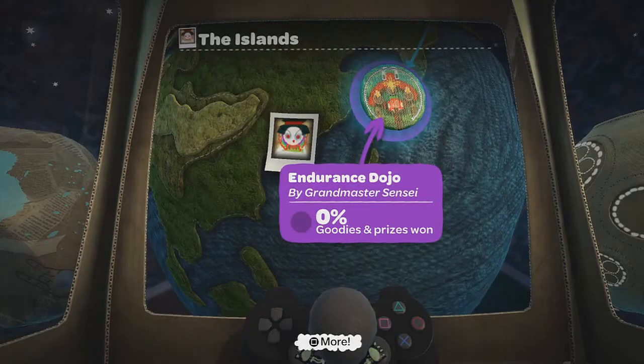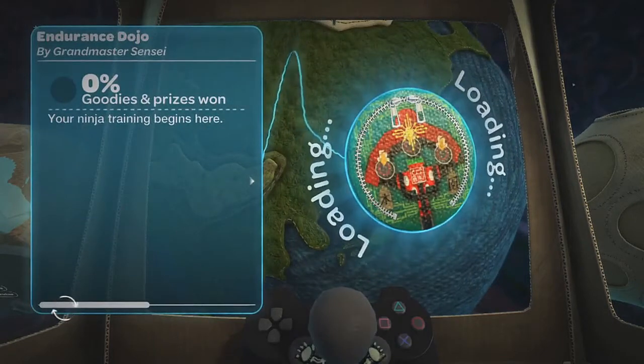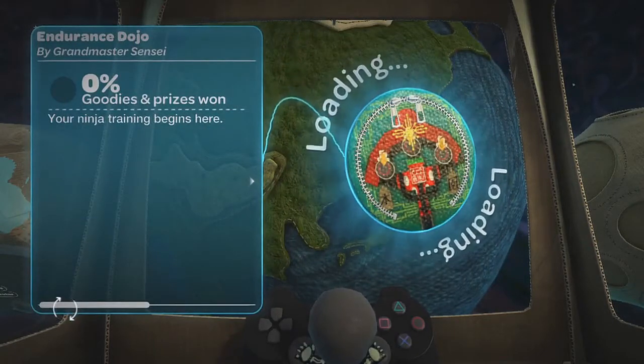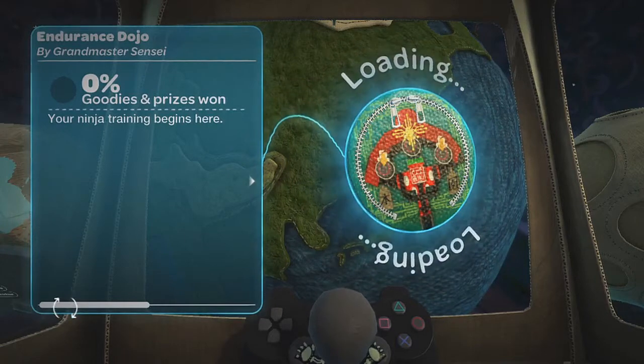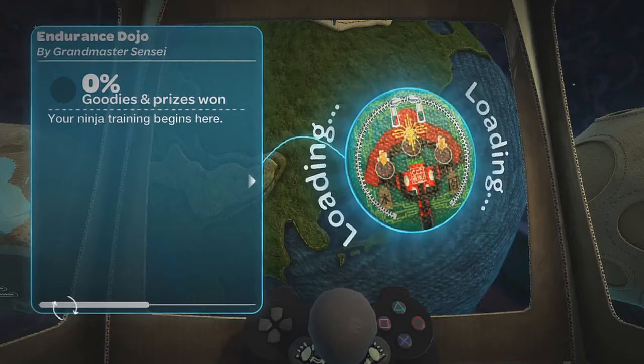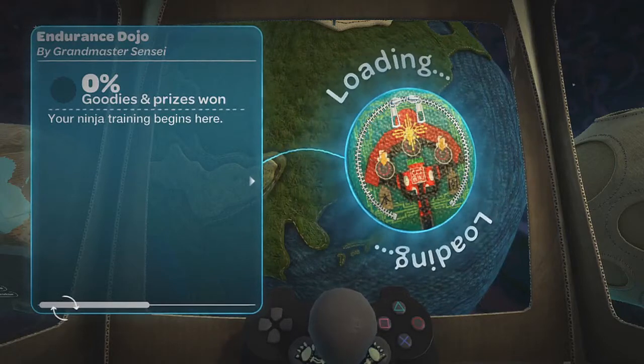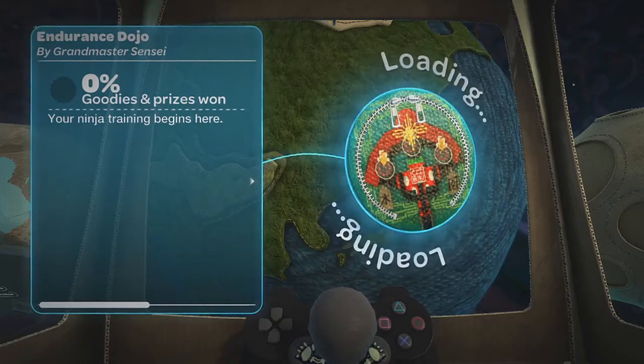Welcome back to the continuation of our Little Big Planet walkthrough series. This is episode six and today we're going to complete the Islands section of the game, which is set in Japan. We're going to start with Endurance Dojo — your ninja training begins here. I've always been a fan of the Japanese style artwork in video games, so this is going to be an awesome set of levels.